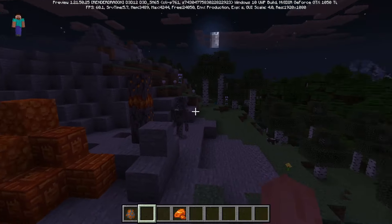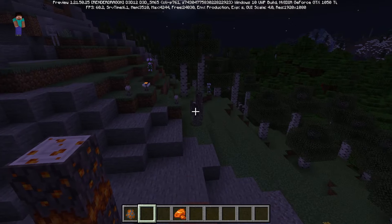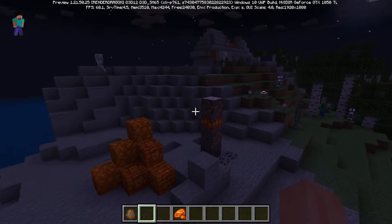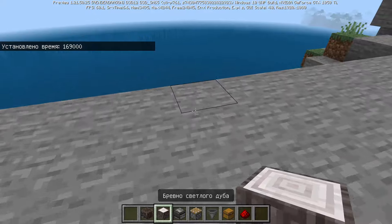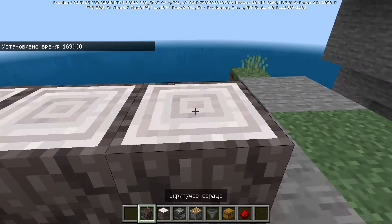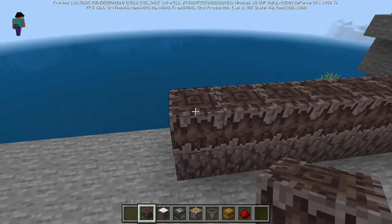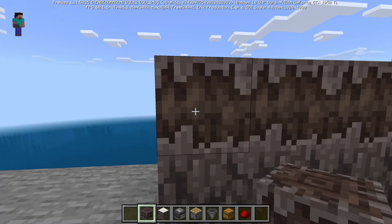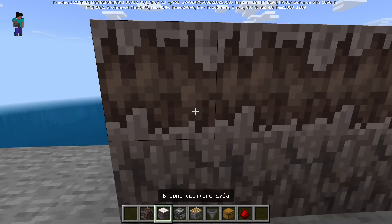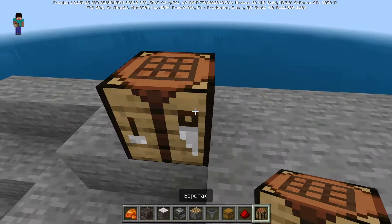I'll show you now how to make a farm out of this. Everything you need to do is just hit him. First you have to put the lock and then put the Creaking Heart, so it becomes much easier to make. You don't even need Silk Touch to get it, you'll just need the resin.